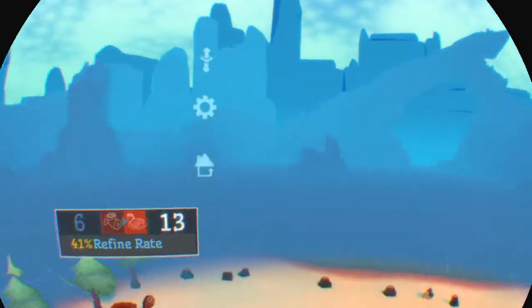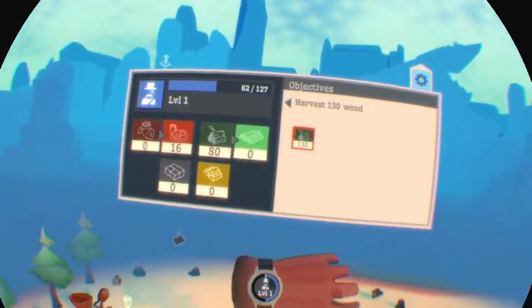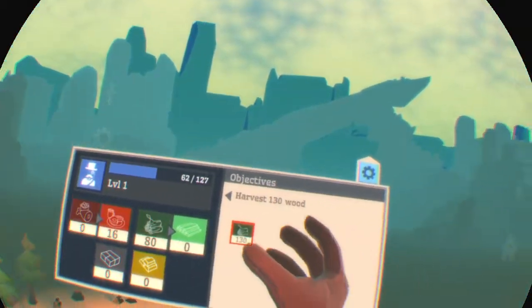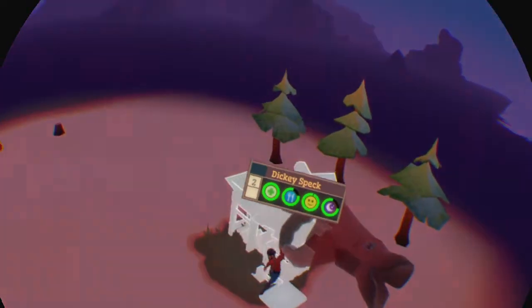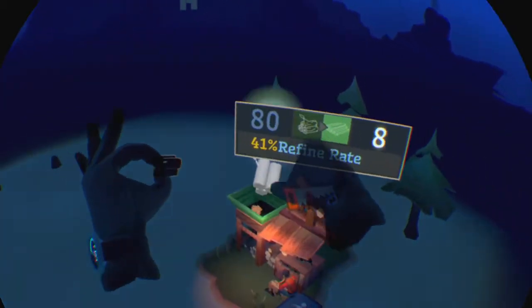What does the tutorial want me to do now? You can look at the watch — you can see the level of your town, your objectives, and how much resources you've got. He's grinding down on that meat. Now we can start chopping all this wood. That's a nice starry sky.